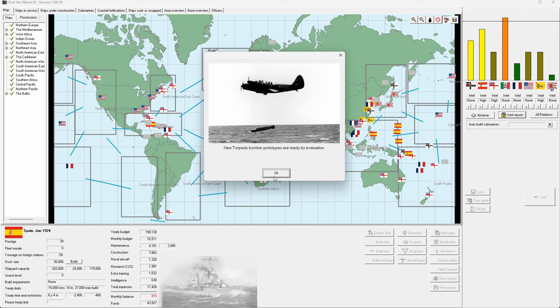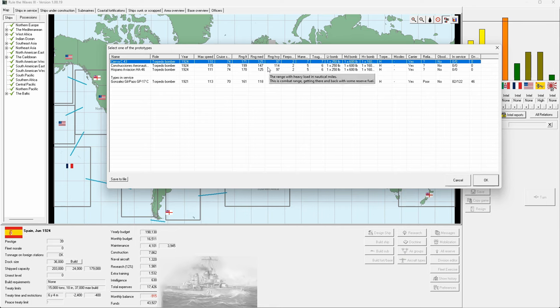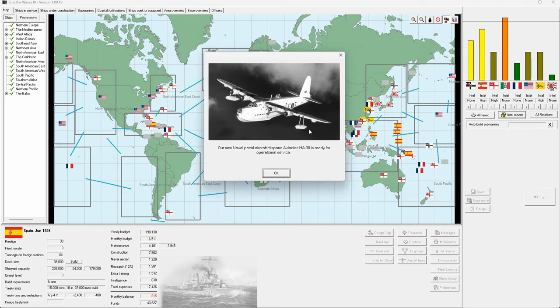New torpedo bomber proposals. We want toughness — they're much of a muchness in range on heavy, so some minor improvements there. One option has slightly shorter range but is a bit tougher and more maneuverable at the same speed. I want range, but let's go for offense — our ability to strike more than anything else. Going for that one.